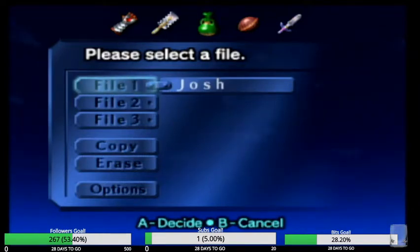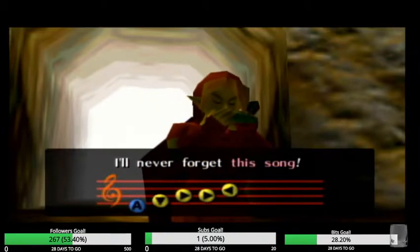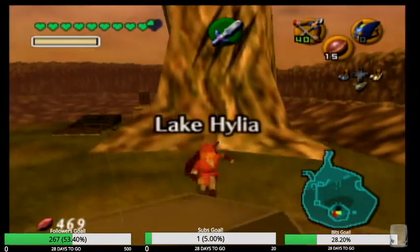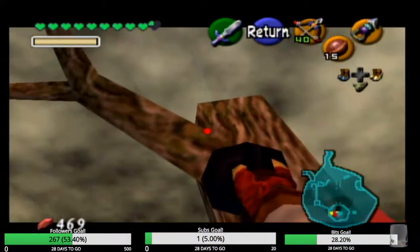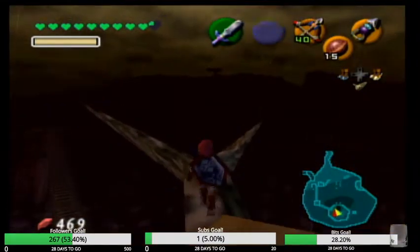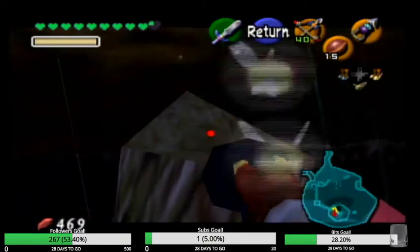Okay, here we are — Ocarina of Time Randomizer part three. Look at all those hearts we have. I think we did as much as we can here for a while, but now that I have the longshot, which I got sometime in the last part, there are at least two things I can immediately get here in Lake Hylia. There's a skulltula — there we go — and then that's the Goron Bracelet.